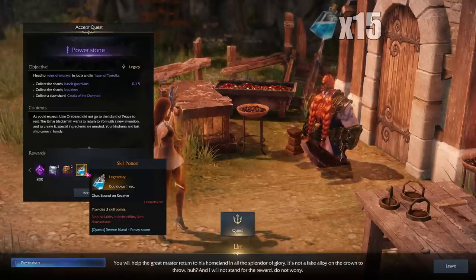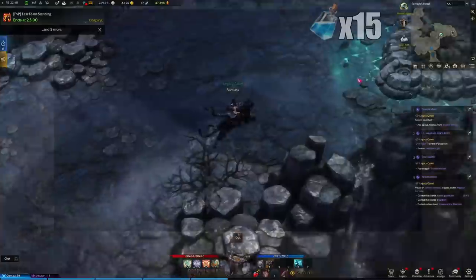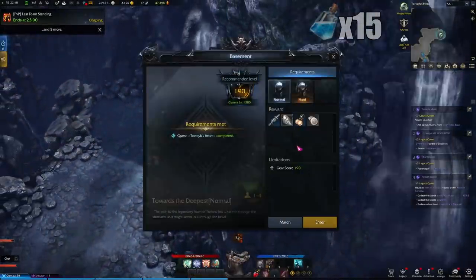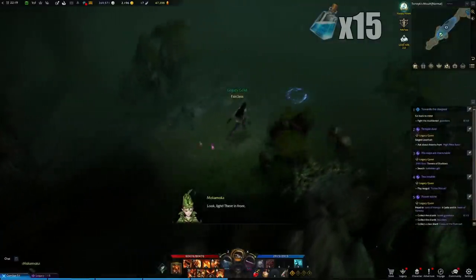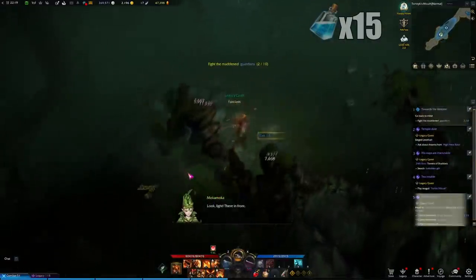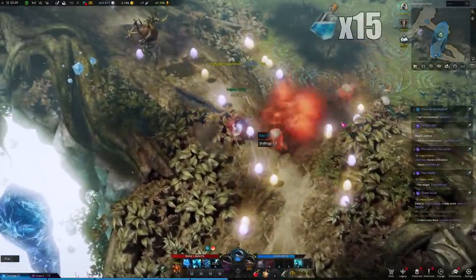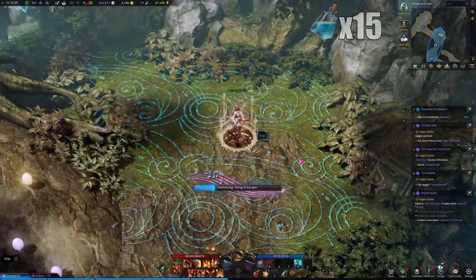Two of these tasks can be finished by heading over to the Forest of Giants in Tortuik. There's a dungeon there called Tortuik's Heart — enter the dungeon, it doesn't matter normal or hard. One of the quest requirements will finish by killing the first few monsters in the dungeon, and the next one a little bit further when you get those exploding rocks. Once you have finished these two parts you can leave the dungeon.